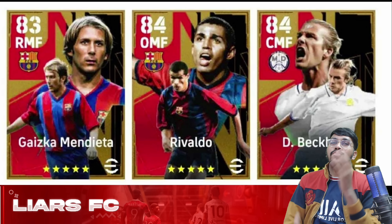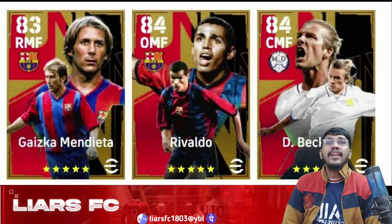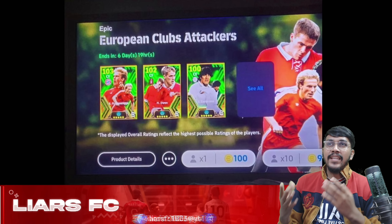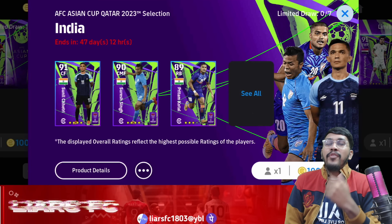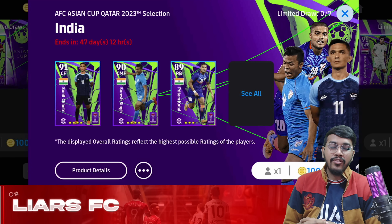For future packs, a Spanish League Midfielders pack consisting of Gaizka Mendieta, Rivaldo, and Beckham is scheduled to come. Also, a European Club Attackers pack consisting of Rami, Owen, and Zamarano may be available in the near future. It was a great moment for all users who got their nation's pack with highlight cards and can lay their hands on them.